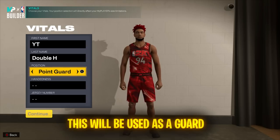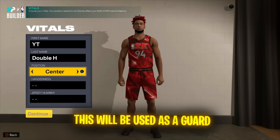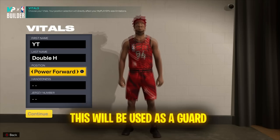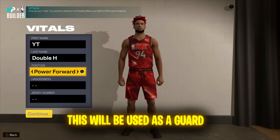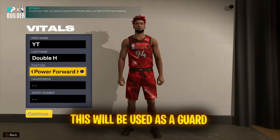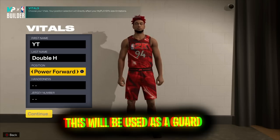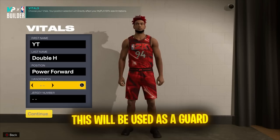When it comes to position, you don't want to go point guard, small forward, or center with any build in this game. Either go shooting guard or power forward, depending on what strength you want. Strength is very important this year, so I'm going power forward, which gives the most attributes and badges and a higher strength.